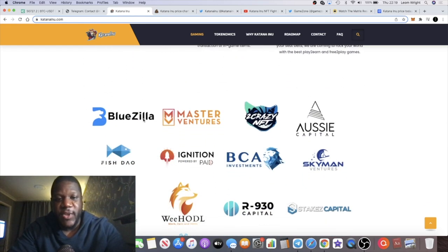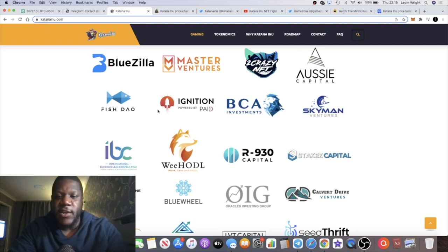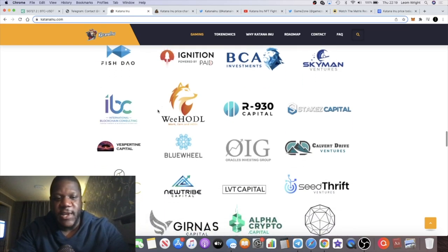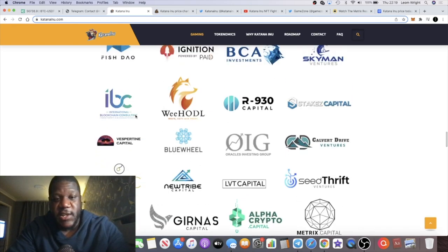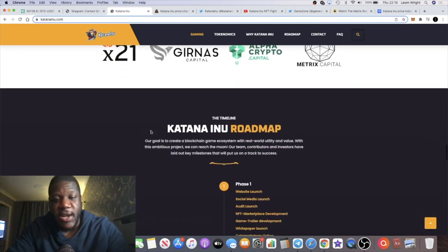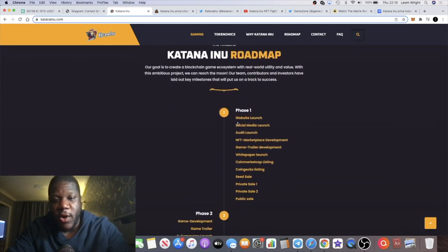Katana Inu is a triple-A PC game with an NFT marketplace, staking, and in-game rewards, which haven't gone live yet. Bluezilla is behind this — if you don't know, Bluezilla is behind BSC Pad, ADA Pad, Velas Pad, and all those bullish launch pads. They're getting lots of 100x IDOs out of their platforms, they've got a really good reputation, and they're one of the most successful IDO launch pads out there. There are also a lot of other backers you can check out on the site.